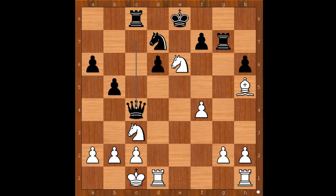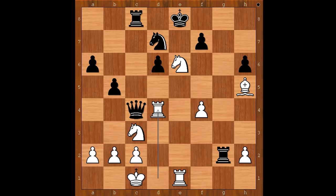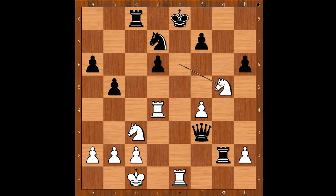Knight takes on g7 check is possible, but this is also a very interesting idea: rook from h to e1, aligning the rook with black king. After rook takes on g2, saving the rook, then rook to d4, attacking the queen. Queen has one good spot, and that is queen to c6. But then bishop to f3, forking the queen and the rook. And now if queen takes bishop, then knight to g5, discovered check, winning black queen and winning the game.